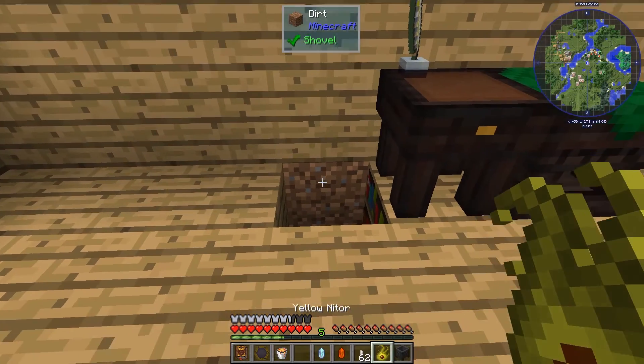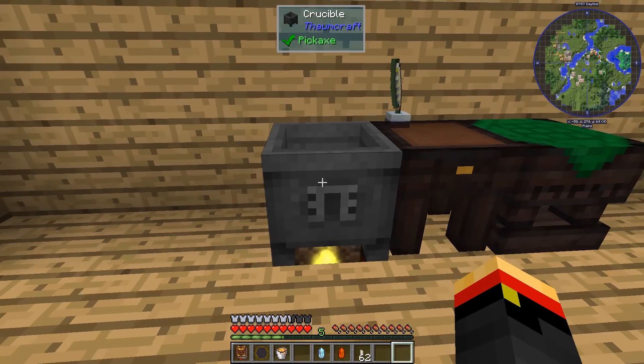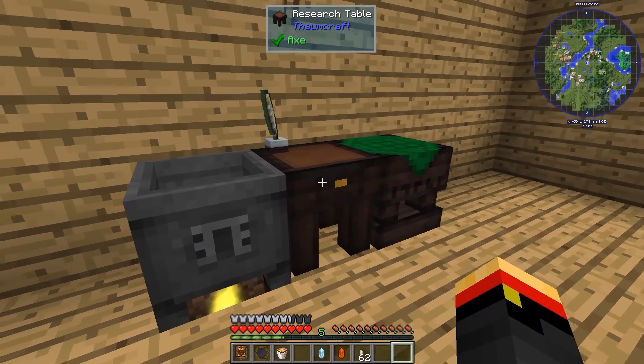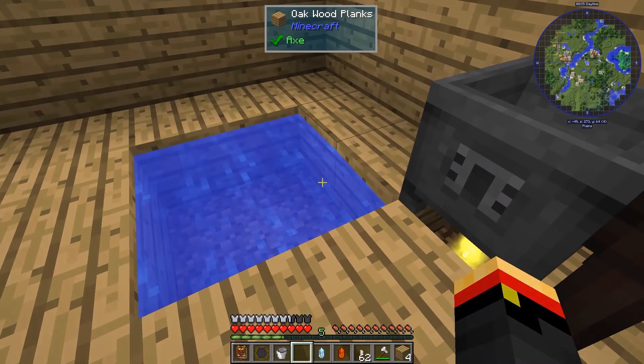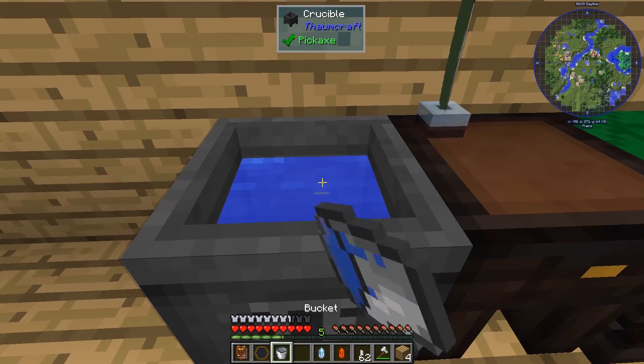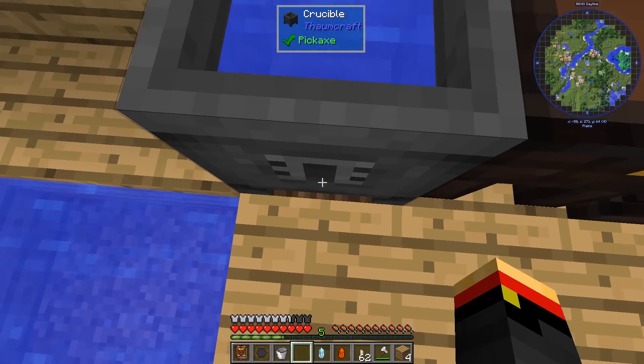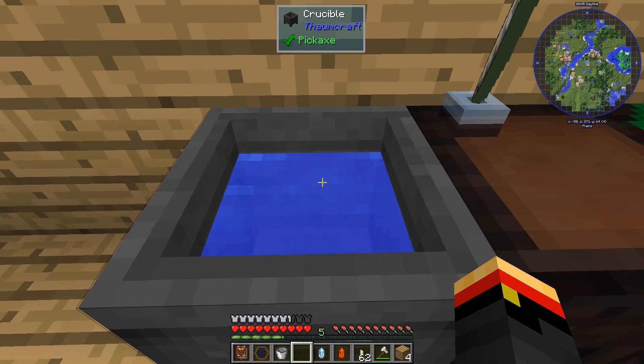Let's place down our Niter and our crucible. I'm going to need some kind of water source, so let me go find one real quick. I've made a temporary infinite water source in here — we'll dump that in. And you can see the Niter will not burn the house down. However, it will heat up the water just like lava or burning netherrack. That covers the basics of alchemy.